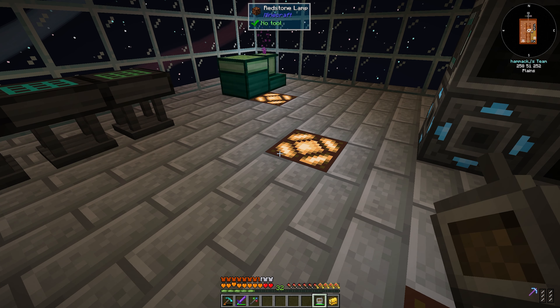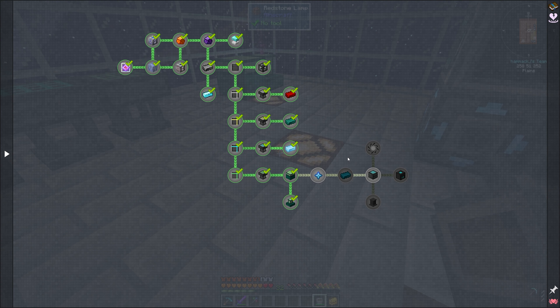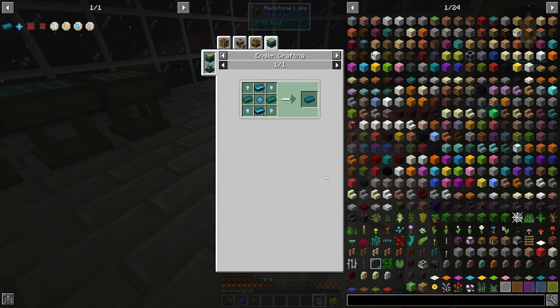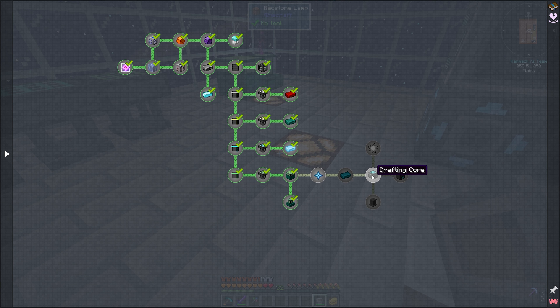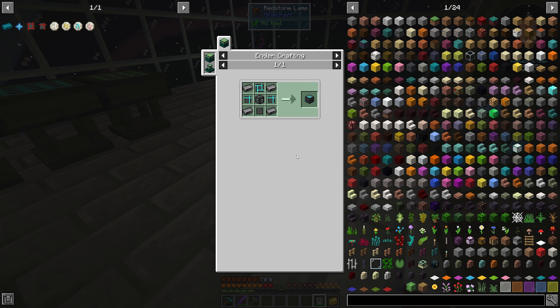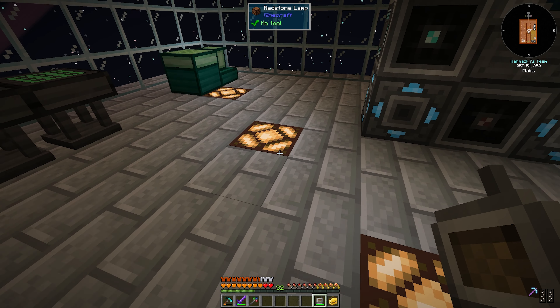We're going to need an ender ignit, a dirium ignit, and a crystallized nugget — that's expensive. We'll take one nugget and we probably need a stack of that. Let's favorite that so we can make it next. We're getting closer and closer to the singularities; it's just quite a process. Let's see what this next one requires — an elite catalyst.